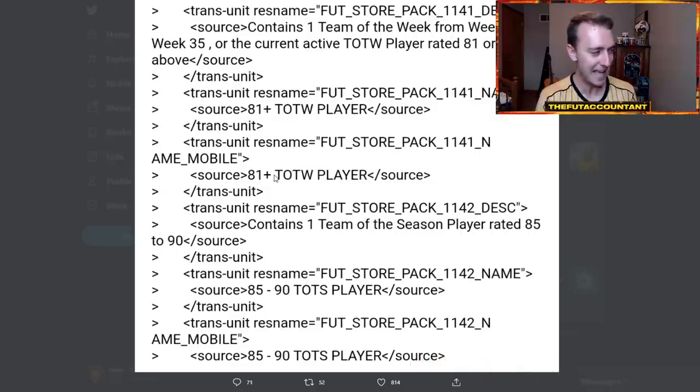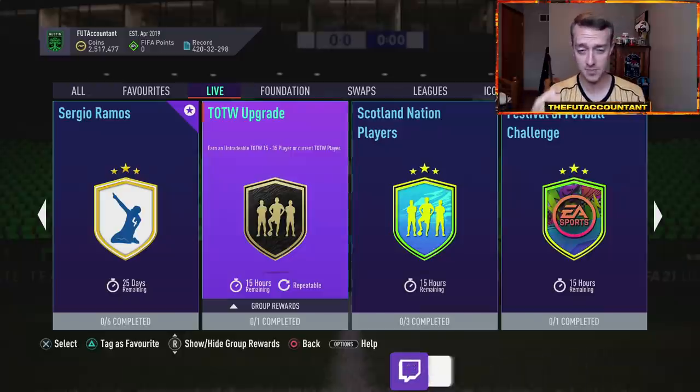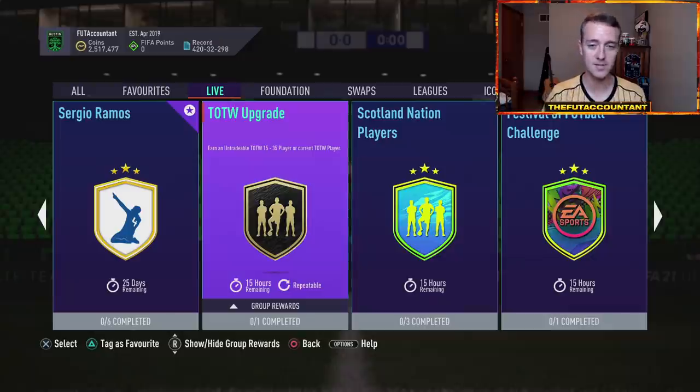There are two things here. First is the 81 plus Team of the Week player. This is not a new thing — we have a Team of the Week SBC in FIFA right now that's been out for a long time. The issue is it has not been 81 plus. These Team of the Week upgrade SBCs should be 81 plus all the time. This one is expiring today, and I think we are going to see that 81 plus Team of the Week player SBC put out into the game today on Wednesday. It's probably not going to be tradable, but we'll see.